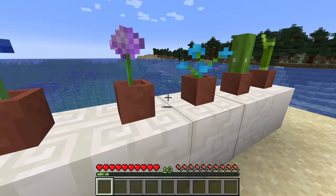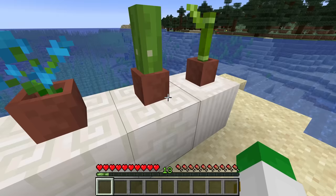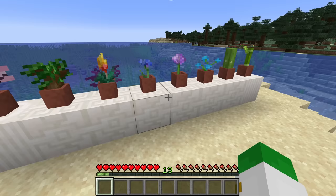Certain blocks like cactus and bamboo have very special and beautiful models in the flower pots. This is a very fun decorative item that has been in the game for a long time — and used to be the only type of pottery — but Minecraft 1.20 has added a brand new type.